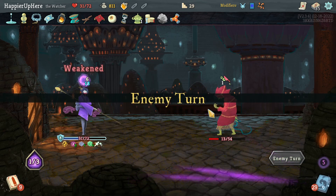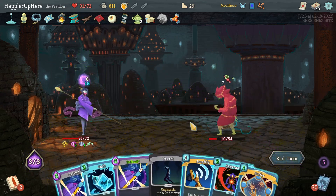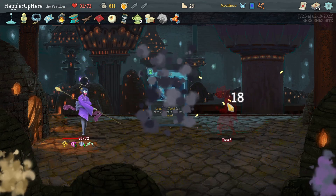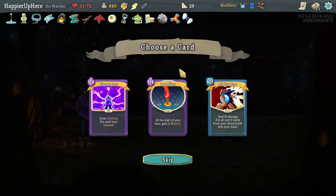Just need to evoke the dark orb. Perfected this one too. Got Cloak Clasp - at the end of your turn, gain one block for each card in your hand, that's really good. Also an Energy Potion. I think I'll do Blasphemy with all the Buffers I have. Might be a little better now but Blasphemy feels really powerful.